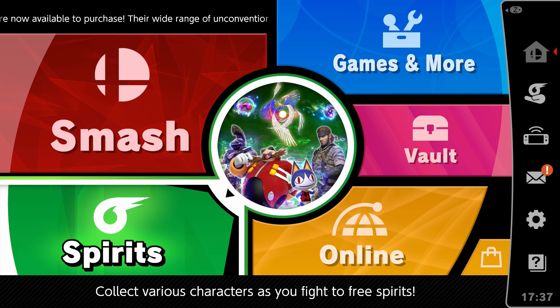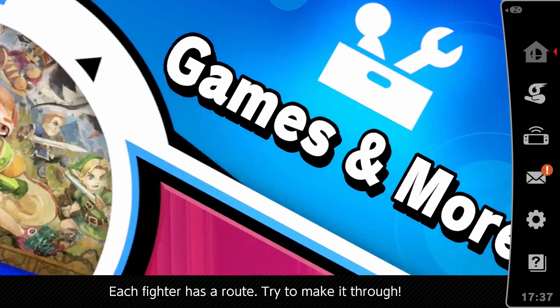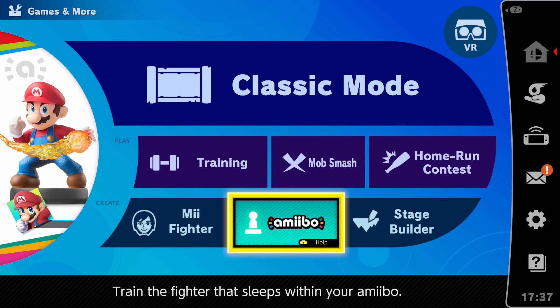Hey, what's up guys? Welcome to a brand new video, and today we're gonna be getting Sans to Elite Smash. I know, Sans is the brand new character that was just revealed. Apparently some bear character came out today, but we're not worried about that, dude. We're talking about the character everyone wants, you know? The one that everyone's been waiting for for the past couple months.